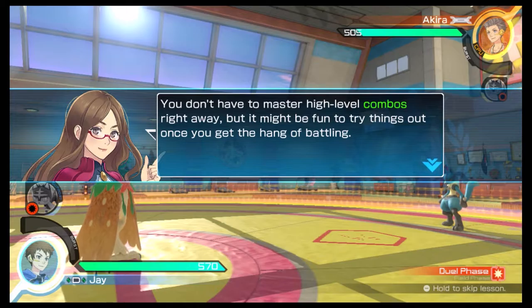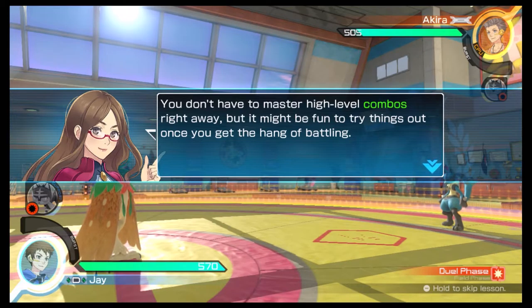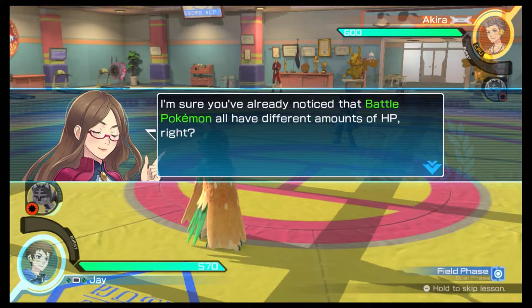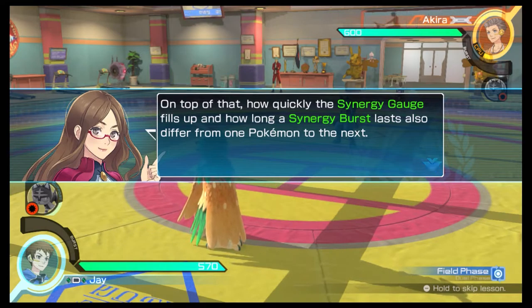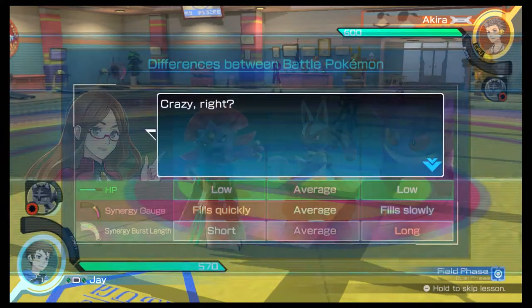You don't have to master high-level combos right away, but it might be fun to try things out once you get the hang of battling. I'm sure you've already noticed that battle Pokémon all have different amounts of HP, right? On top of that, how quickly the Synergy Gauge fills up and how long a Synergy Burst lasts also differ from one Pokémon to the next. Crazy, right?